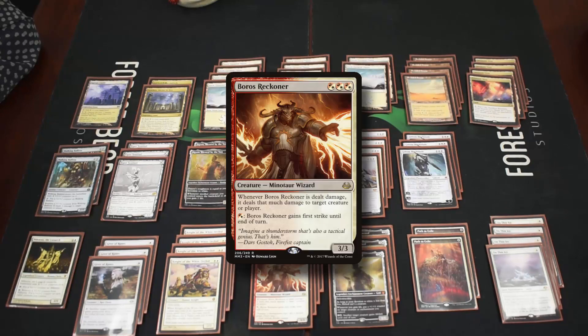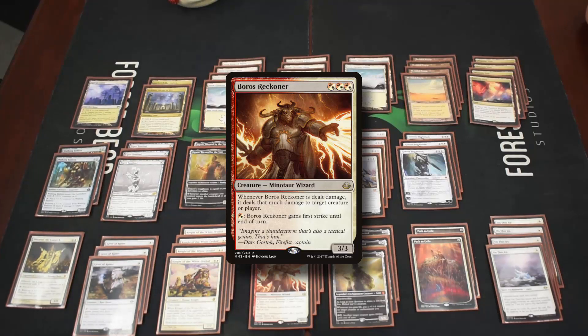We also have four Boros Reckoner. It has a split mana cost but still provides three white devotion. Whenever it's dealt damage it can redirect that damage to something else — very vengeful. This makes it annoying to block because it can trade for six six creatures or kill things opponents don't want to die. You can also give it first strike, which makes combat very awkward.